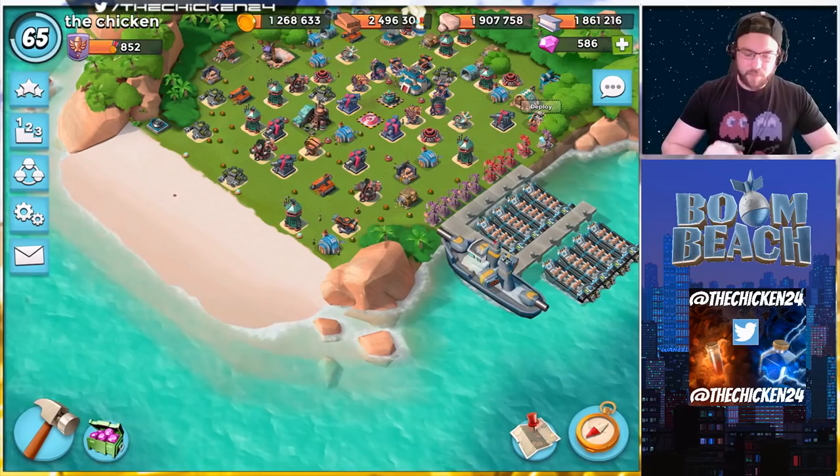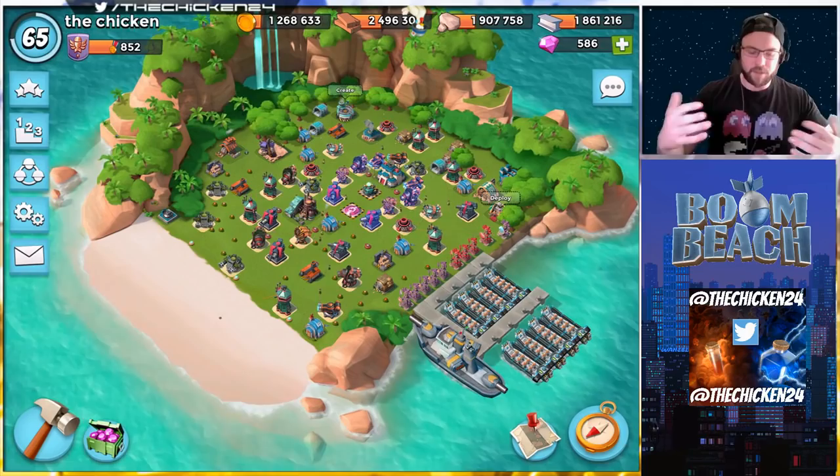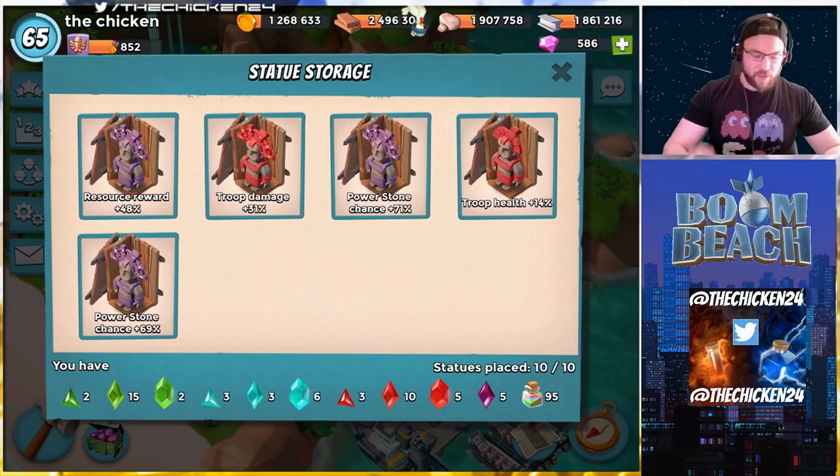I felt like this was important to talk about because it's kind of similar to how to gain the most resources the best way. With the new update coming and the heroes and all that stuff, it's always good to go over some power powder tips and tricks. But first, we have a bit of a statue storage dilemma.